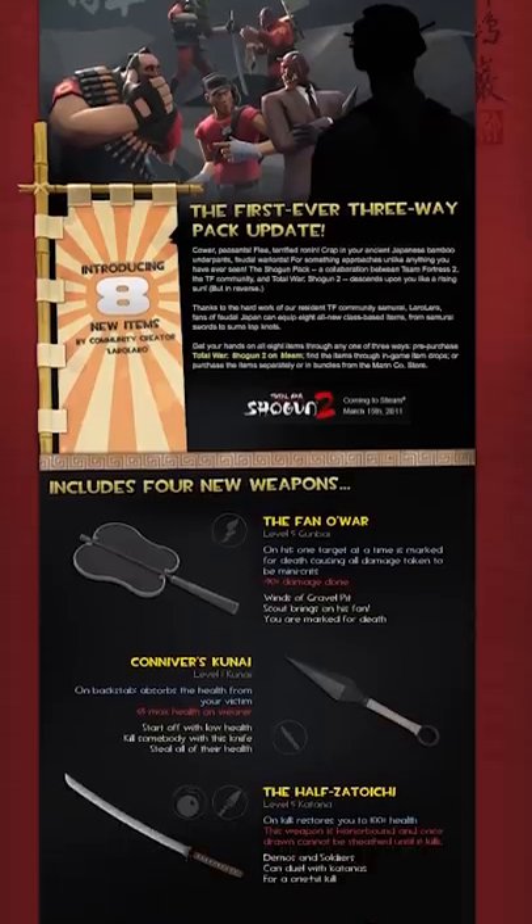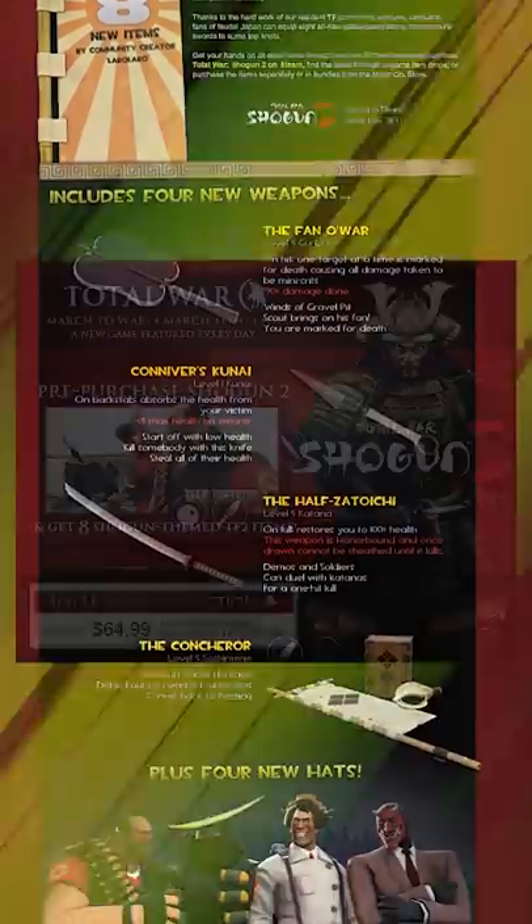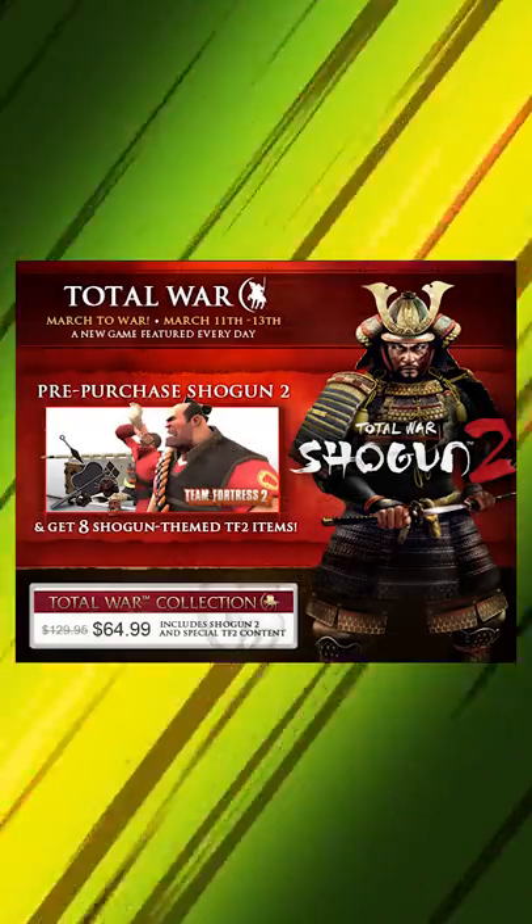Half-Satoichi facts. The Half-Satoichi was added in 2011 in the Shogun pack as part of a promotion for the game Total War Shogun 2.